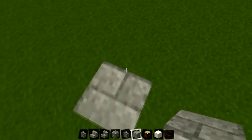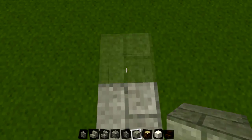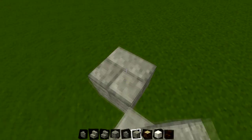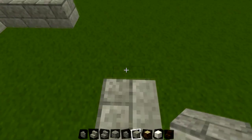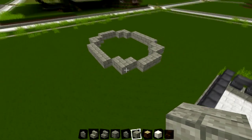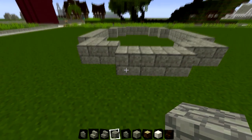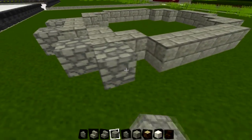We're going to start off by designing the base of the house. To do that we're going three at the front, then we're going to do an L shape, and then five on the sides. You should have something like an O shape. Then we're going to go around the sides and place blocks on all of the corners - just a cobblestone block on all of the corner pieces.